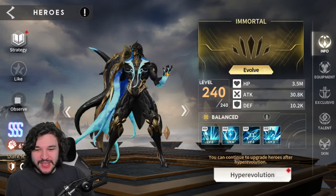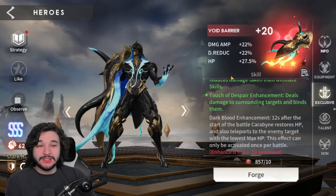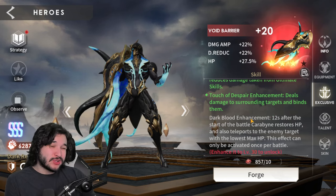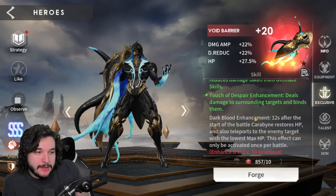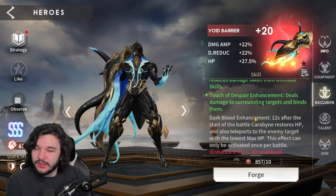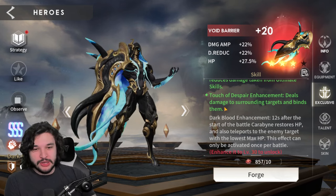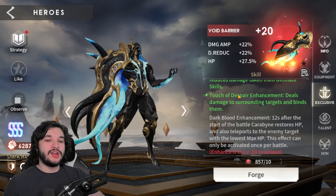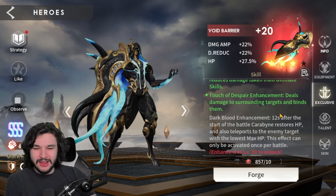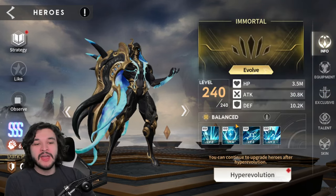We have Immortal Carabine pretty much maxed out — talents leveled up, exclusive at 20. His exclusive 30 looks to be more PvP focused, and since tanks and Carabine specifically look to be more of a PvP character, this is probably a really good exclusive 30 if you're looking to use him in PvP. That extra HP boost and the teleport to almost assassinate someone in battle is going to be pretty cool.